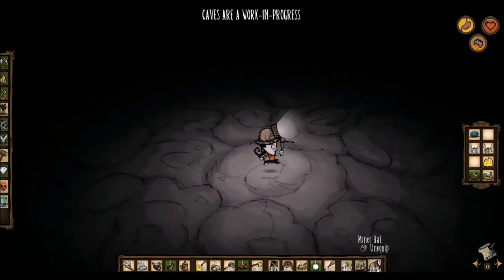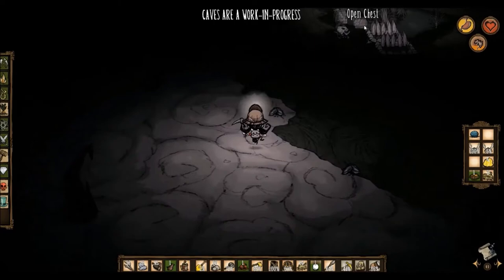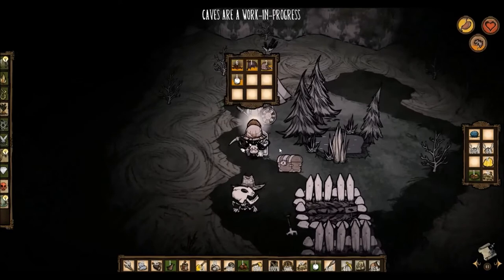My miner hat is already down 89%, it's not gonna last all that long. Once my mining hat's all done I will be forced to go back with a torch or something. What's all this? I like it.